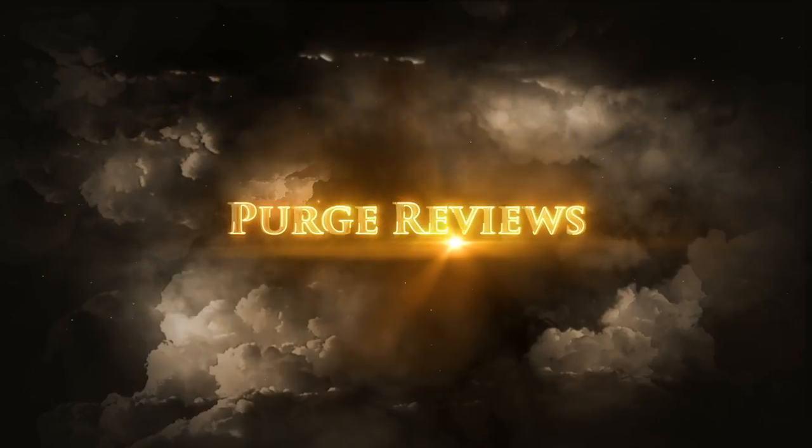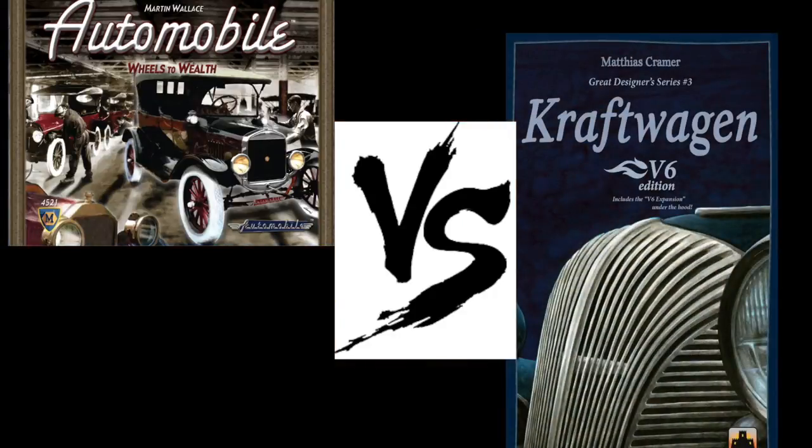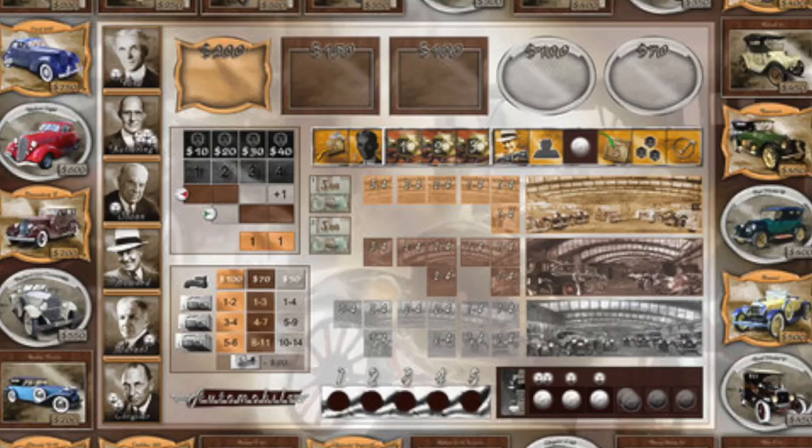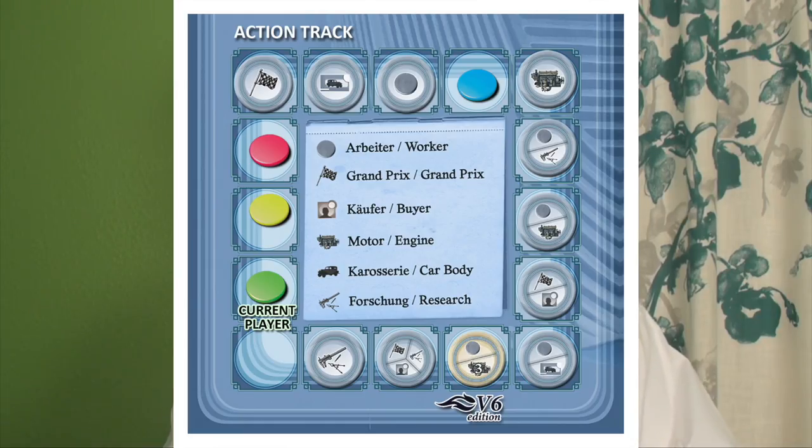Have you ever wondered what games you should keep or lose? Welcome to Purge Reviews, where we take two games, keep one, and purge the other. Today we're looking at Martin Wallace's Automobile versus Stronghold Games' Kraftwagen. Automobile is a game about the historical producing and selling of cars in America — you can be Henry Ford, Chrysler, or Howard, each with individual powers, and you only have 12 actions to make the best use of. In Kraftwagen, you're also producing and selling cars in Germany around 1928, with an action selection system where taking an action may give your opponent more actions.